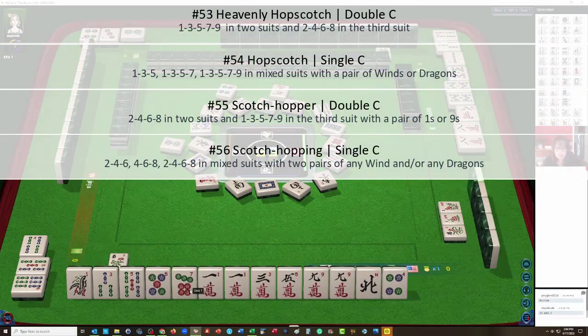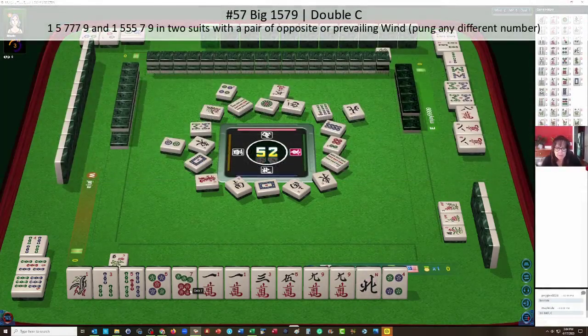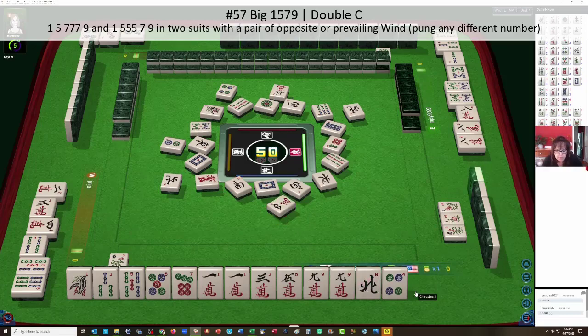We have one and nine, though — north wind. Maybe we should think about big one-five-seven-nine: three characters, one, five, seven, nine. With owner prevailing, we're in chow. No one north is out right now. One-five-seven-nine in one-five-seven-nine — four character pungs of different numbers. Pungs may be in any number but must be different. We have ones and nines.